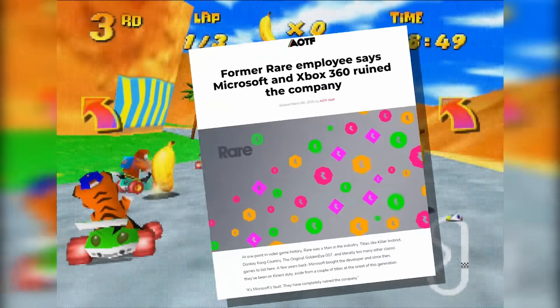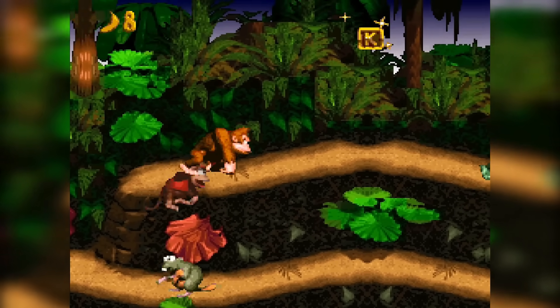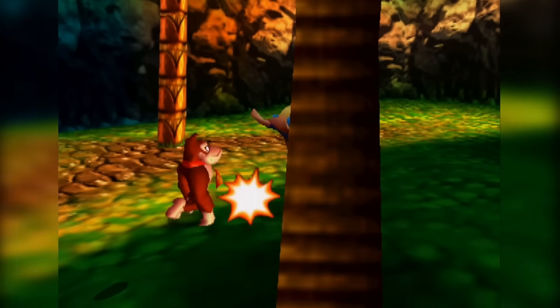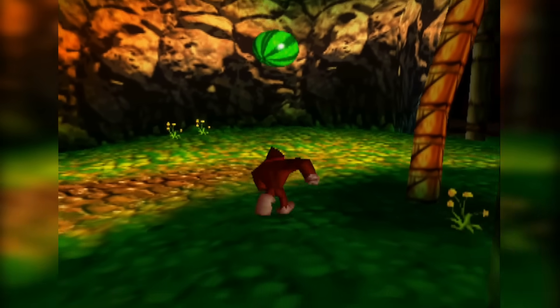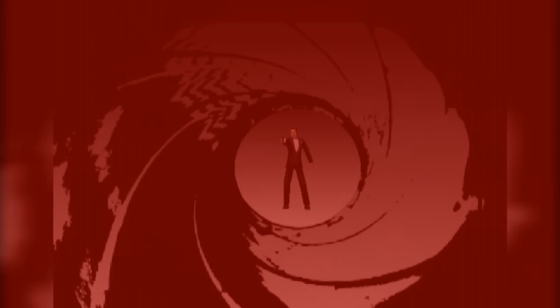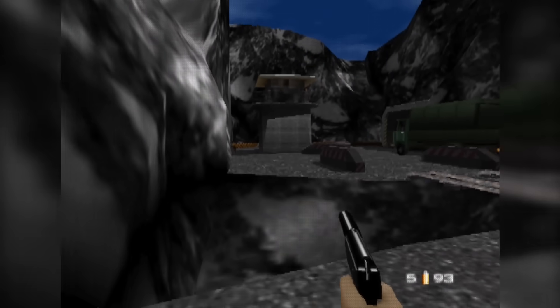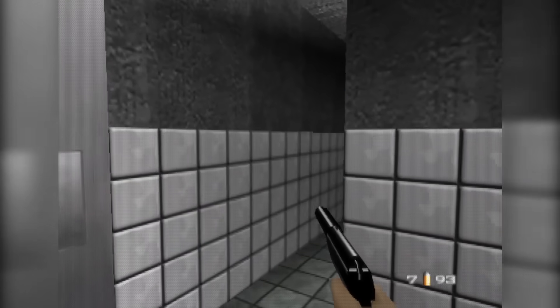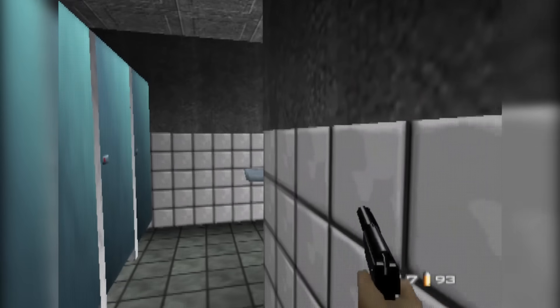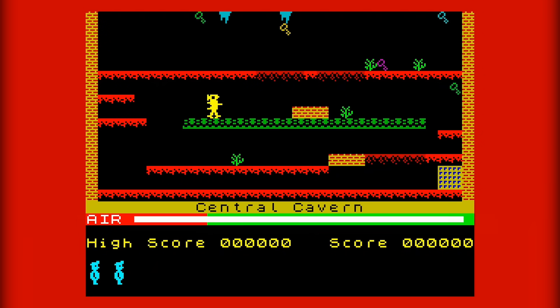Long before Microsoft drove one of Britain's greatest gaming studios into the ground, Rare were releasing critically and commercially successful titles, with many of their beloved games being created for Nintendo's compact disc-dodging console, the Nintendo 64. Rare were big on innovation during this period, as evidenced by them cropping up several times in this video, but this section is all about the Golden Gun-wielding Agent James Bond and GoldenEye. The seminal first-person shooter was a huge hit upon release in 1997; however, there is a feature inside the game that even if you managed to find a way to access would be pretty much unusable — and that's the secret ZX Spectrum emulator.